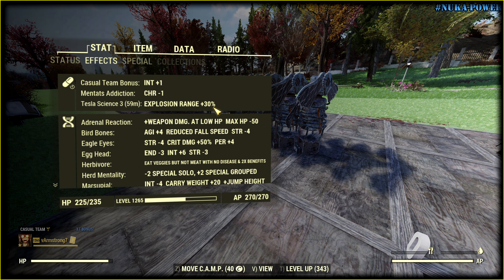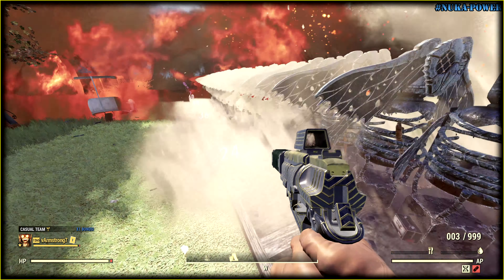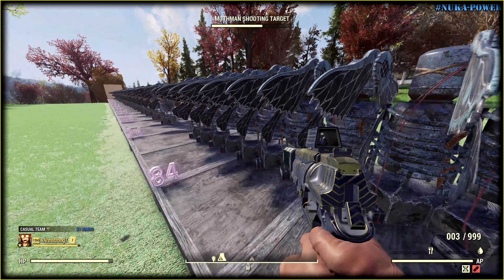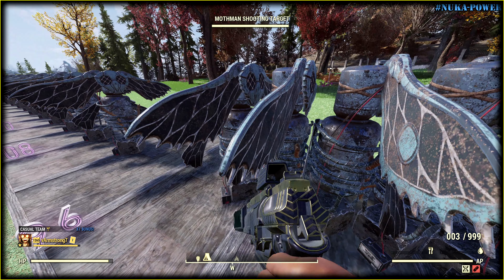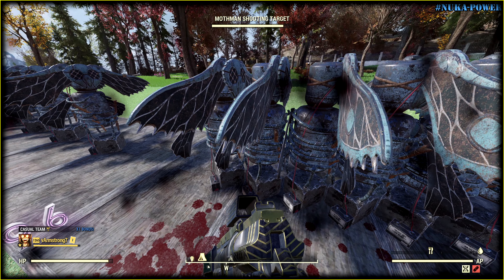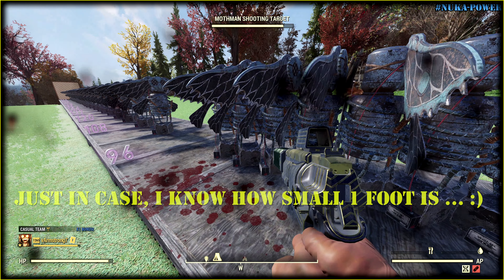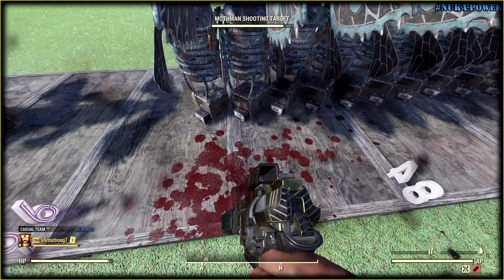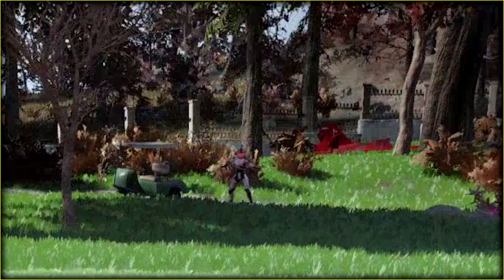If you happen to have Tesla Science issue number 3, you can push the maximum radius even further — it says plus 30%. But is it multiplicative or additive? If multiplicative, we should see plus 24 feet to the maximum distance; if additive, the number should be plus 12 feet. Testing it — not multiplicative. And not quite additive either: it gives plus 10 feet, so almost additive. But it clearly does something, because that Assaultron is very angry.